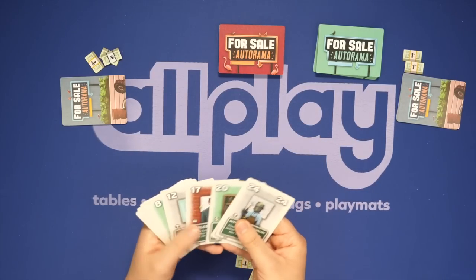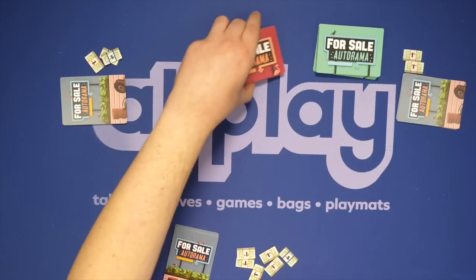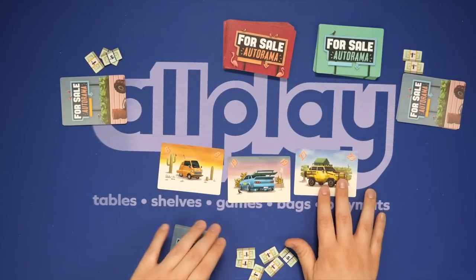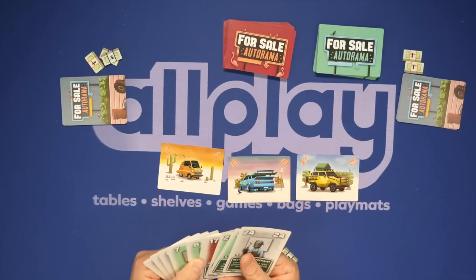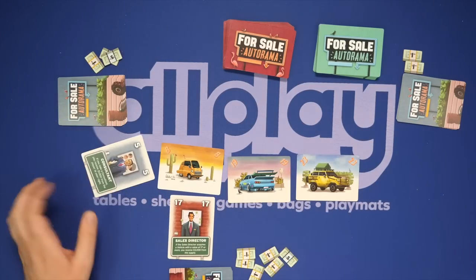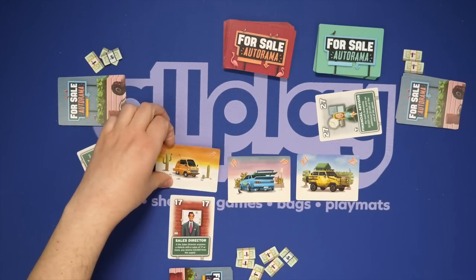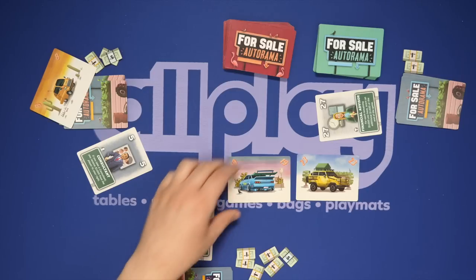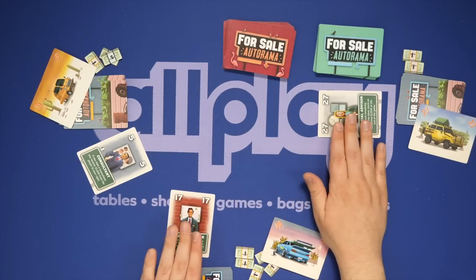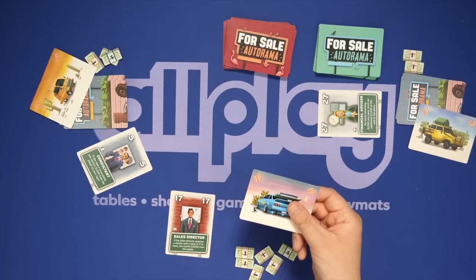Now everyone has a handful of advisors numbered 1 through 30, which we'll use to try to get cars. You flip over a number of cars equal to the number of players, set them out in ascending order — 8, 19, and 23. Starting with whoever won the last big auction, each player plays one advisor card face up. Whoever played the lowest number gets the lowest vehicle, the second gets the middle one, and the highest gets the top vehicle. The advisors have special abilities we'll cover at the end. You continue until you've gone through all the vehicles.